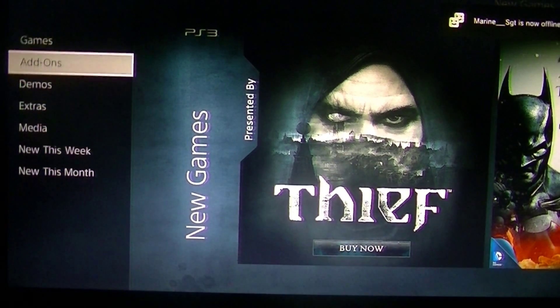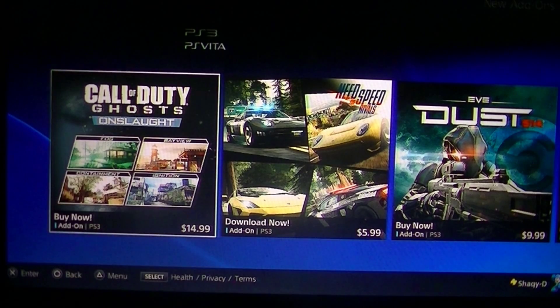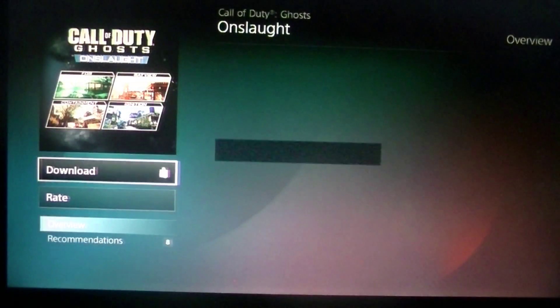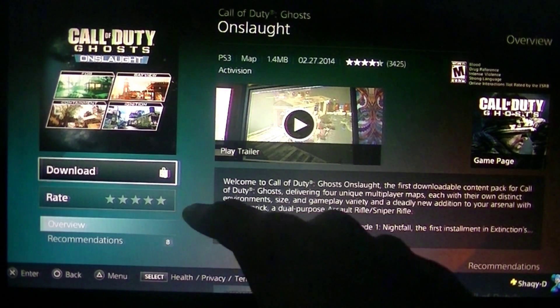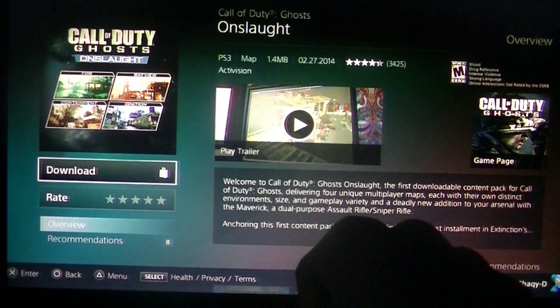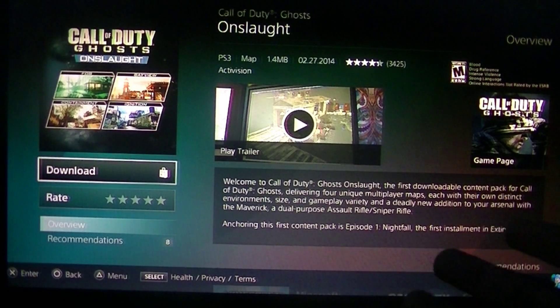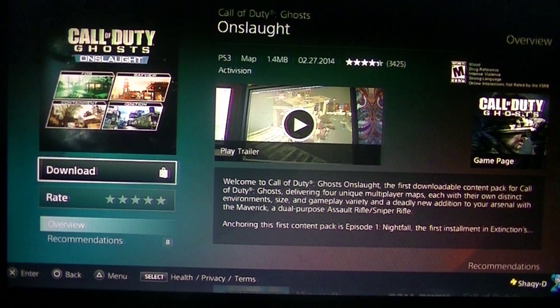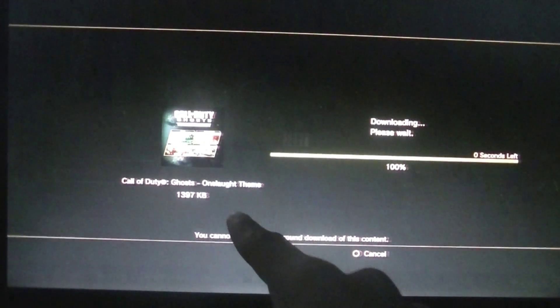So let's go to Games, Add-ons. There you go - games add-ons. There it is, you see the Onslaught right there. It's $14.99, I already paid for and bought it and downloaded it. I pressed it and I already purchased it - there's the PlayStation bag icon and everything. Let's go ahead and go to Download. Even in the description it says it's the map pack and everything.